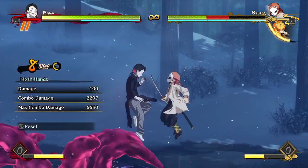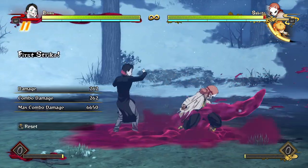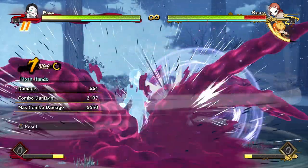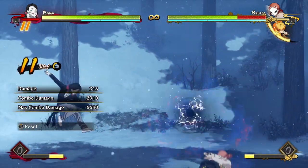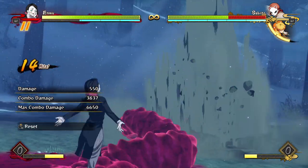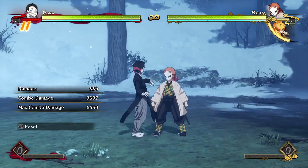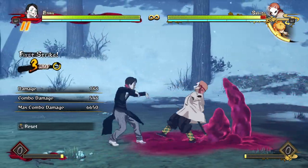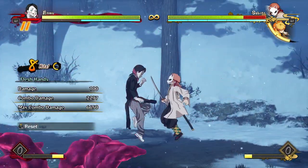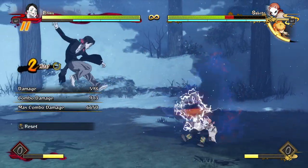You also have the option of using his invincible special move in his combos, which does even more damage. You have some extra time in this combo where you have a little bit more flexibility to do some extra things after the explosion.